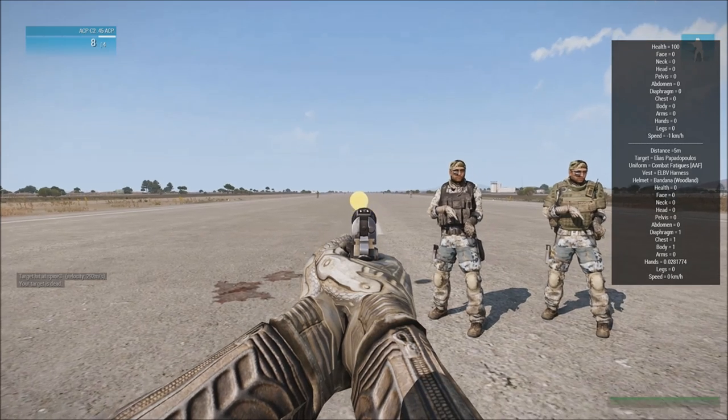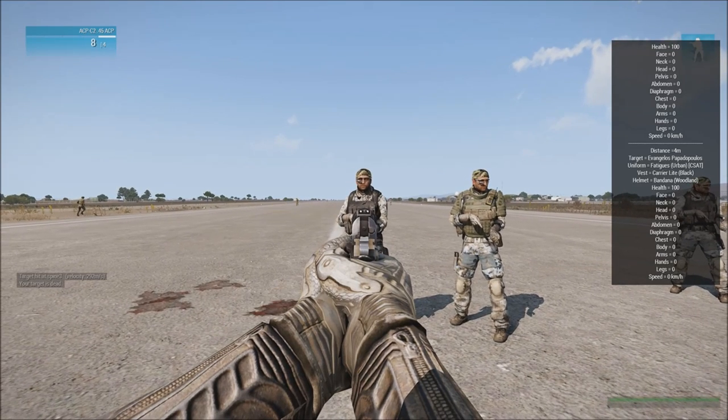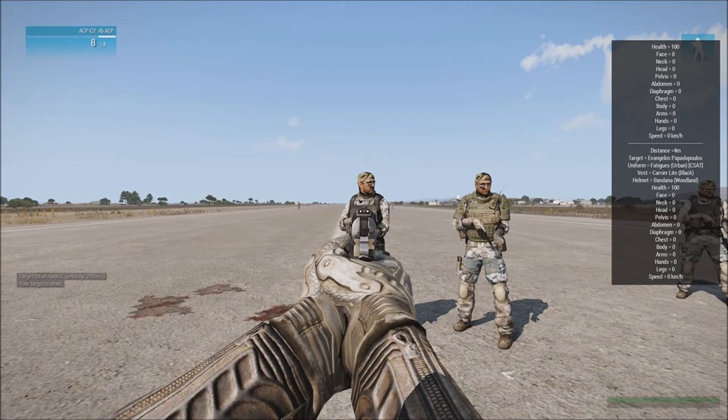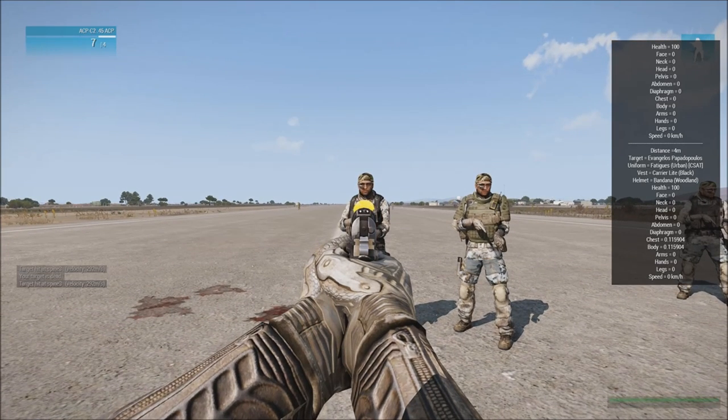Let's take a look at what happens if I shoot someone that's armored. This guy is wearing some Urban Fatigues, which contain armor, and also his Carrier Vest — it's a level 3 armor. It's obviously going to be protecting him as well. So let's take a shot at this guy's chest and look at some figures.